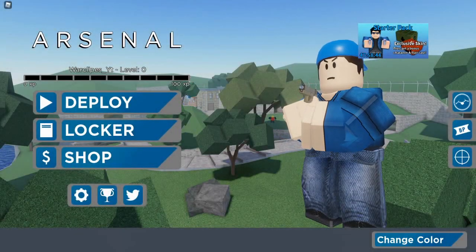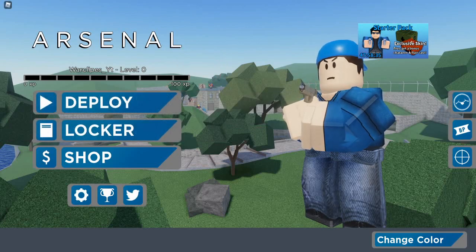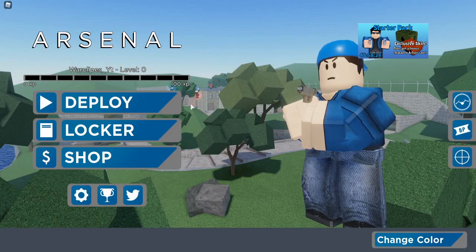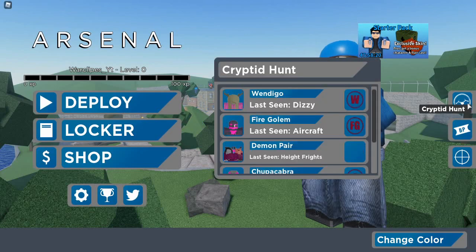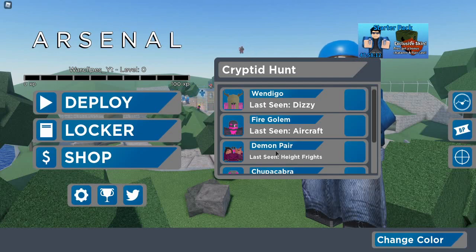Alright gamers, it's Warclips here, and today we have a new update for Arsenal. Rover has dropped a new update for the Summer Part 2 update and everyone is hyped. Lucky me, I have my friend RC here, shout out to him. I will show you guys how to do this new cryptid hunt, including the Wendigo, Fire Golem, Demon Peer, Chupacabra, and Bigfoot. My favorites are probably the Demon Peer and Fire Golem, but let's get straight to the video.